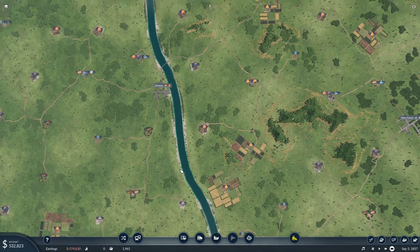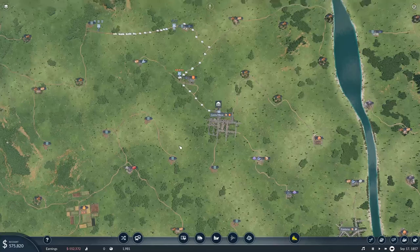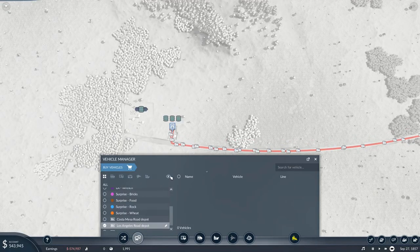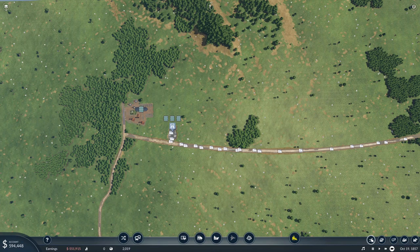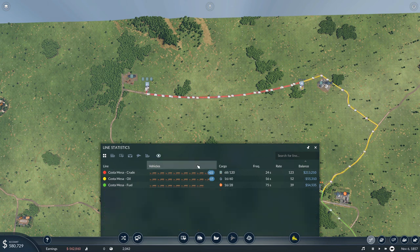Let's come back up to the top where it all started — Costa Mesa — and see how we're doing. We'll filter this down to only those we can currently see in our view on the map. We have 30 vehicles currently operating on this route. You can see there is a very consistent flow going back and forth. Zooming in a little bit, you can see we're making some very nice money. When we move to the railroads, this is going to be a huge moneymaker for us.